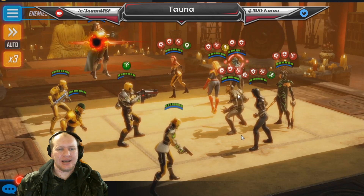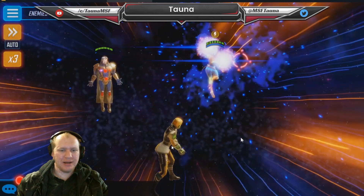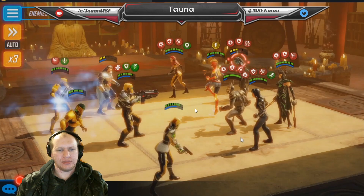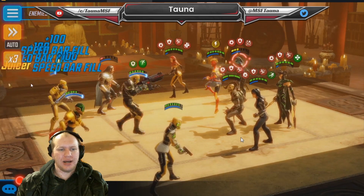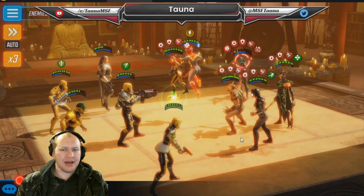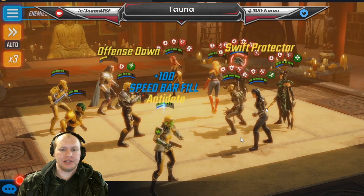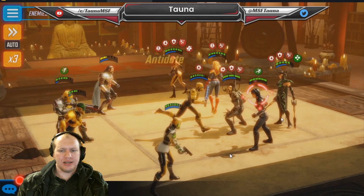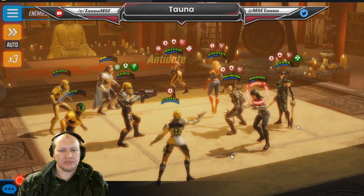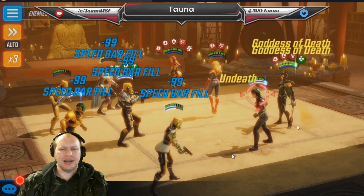Against Yo-Yo you're really well off because every time they apply debuffs you're getting speed bar on your Researcher, so you get more heals. Any time any of them attack Scientist Supreme, she can chuck those offense downs back on them. Take out Minerva first because she has a rez - you don't want that going off, otherwise you're essentially killing six people. Hela or Yo-Yo are both annoying - you have to weigh up removing offense down versus the damage Hela is dealing.